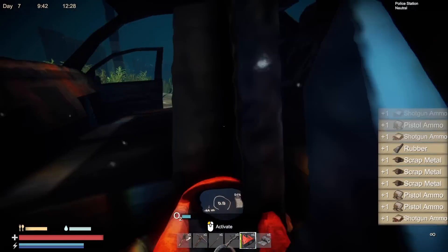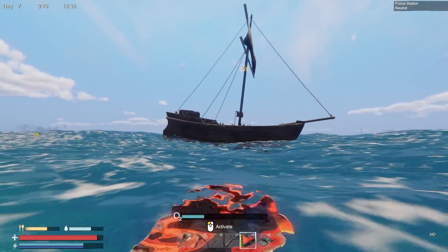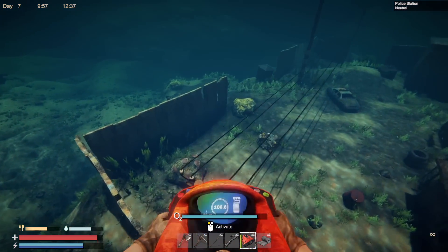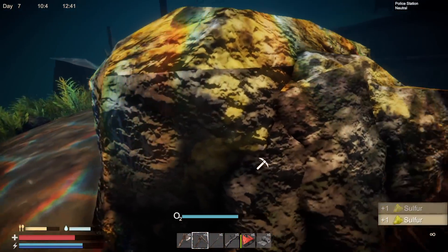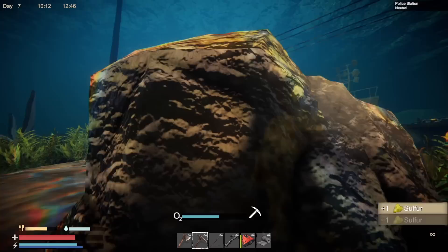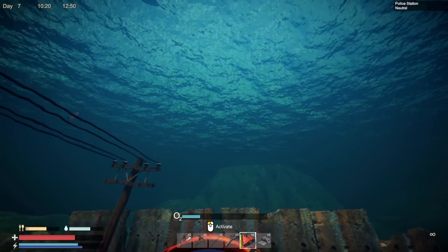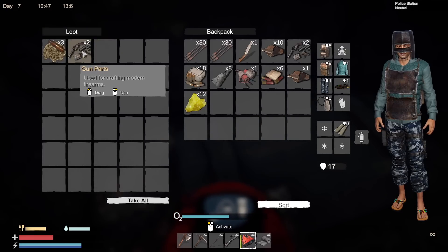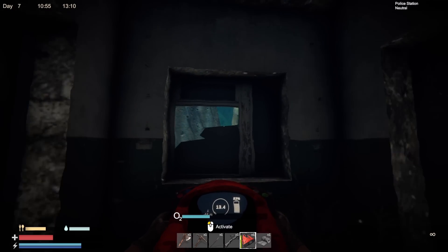Whole bunch of pistol ammo and gun parts. Apparently you don't find full weapons — you only find parts and then have to make a gun workbench to craft the guns. I think this yellow rock is sulfur and we need sulfur. This is probably not the safest place to be mining it, but — oh shit, sharks! We need to keep an eye out and mine more when we find it. Gun parts, smokeless powder — I don't think the sharks can follow us in here. Antibiotics, good — I can use that to get some health back.